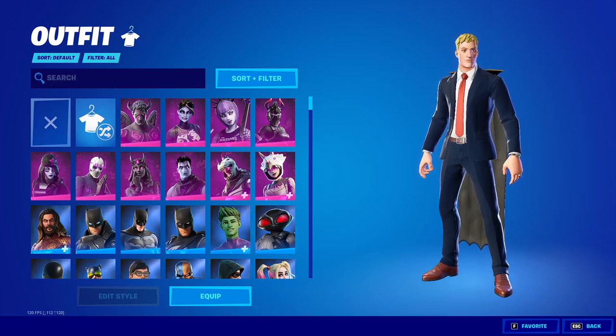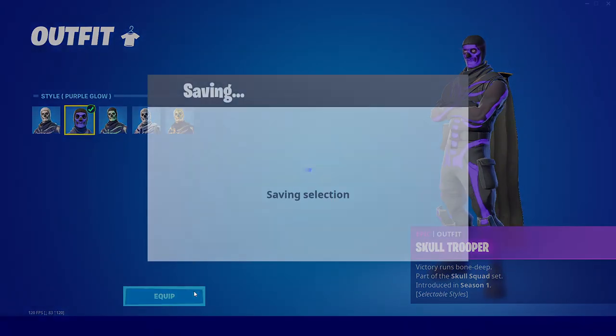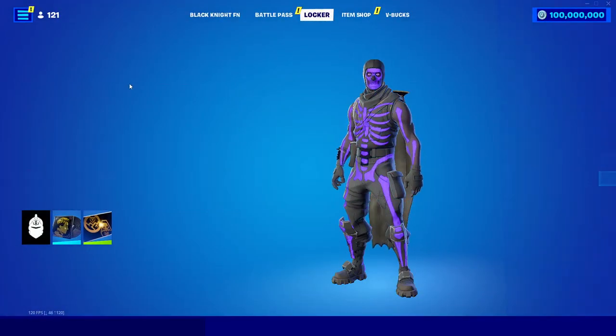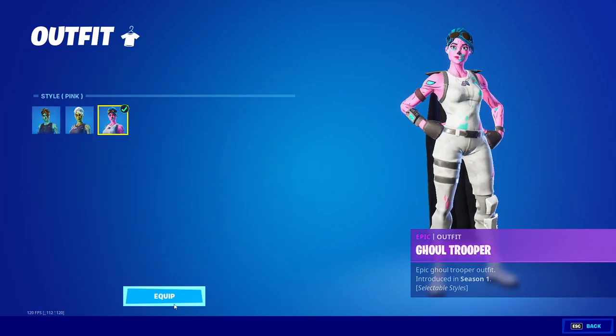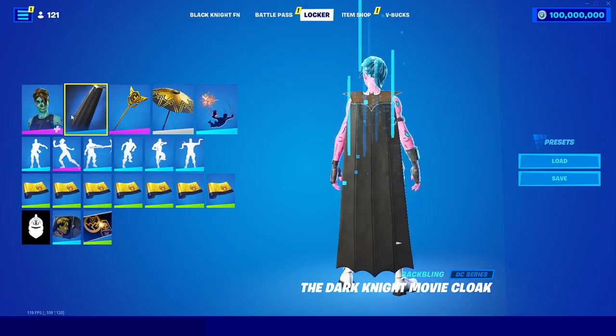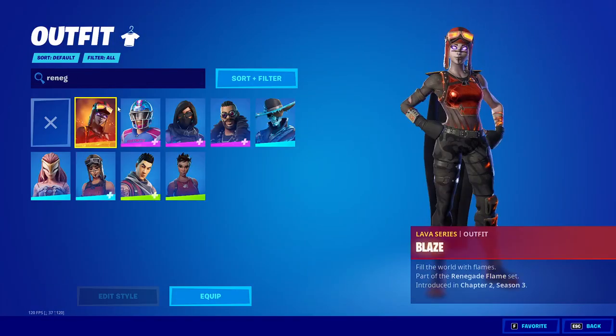You can also get OG skins. You can get the OG style for the Skull Trooper, just like this. And then if you want to choose the Ghoul Trooper, you can also get the OG style for the Ghoul Trooper. You can also get the Renegade Raider and other OG skins.